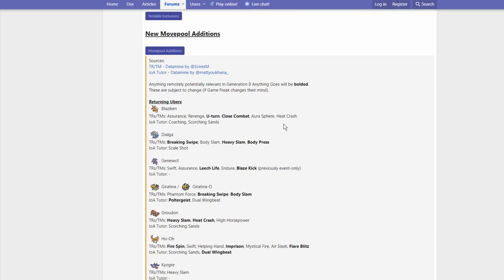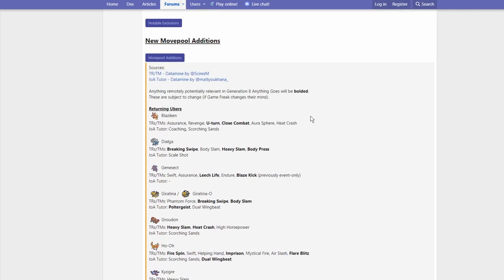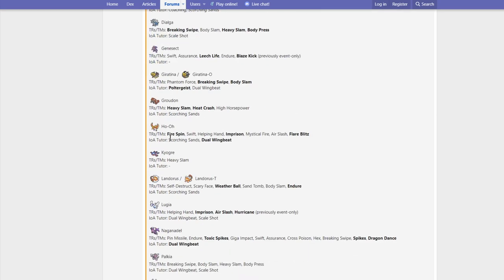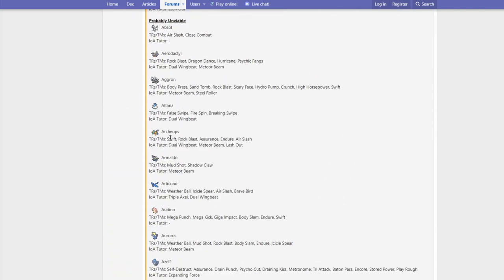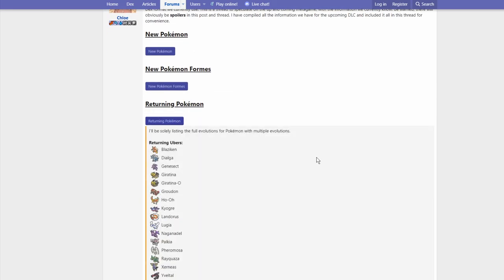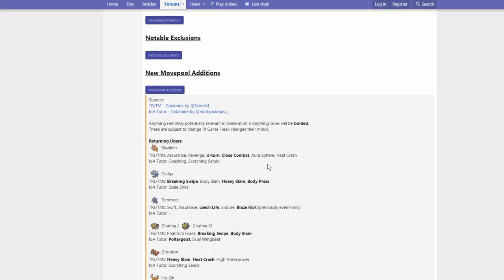Here I have a Smogon thread where they've compiled some returning Pokemon. While these Pokemon are broken down into Smogon tiers, they do show the new moveset changes. Here are the Pokemon that were datamined to have their code in the game — it's all the Ultra Beasts, Legendaries, and some other previous gen Pokemon. I'm pretty sure you've seen the majority of these in trailers already. There's my boy Absol over there. I'm still waiting on Honchkrow to get datamined, but I don't think he will, unfortunately. So we're going to be talking about some moveset changes.